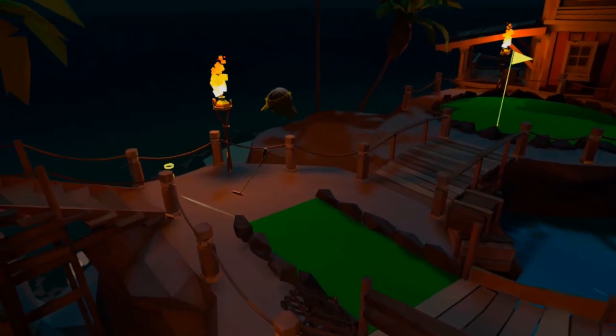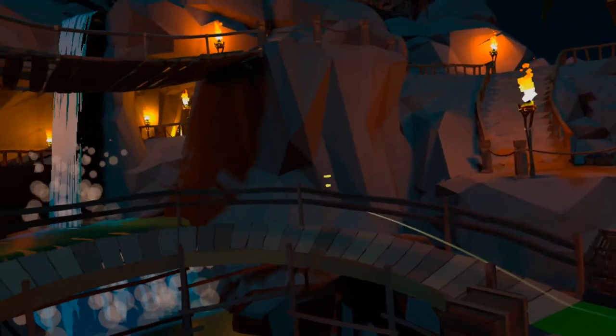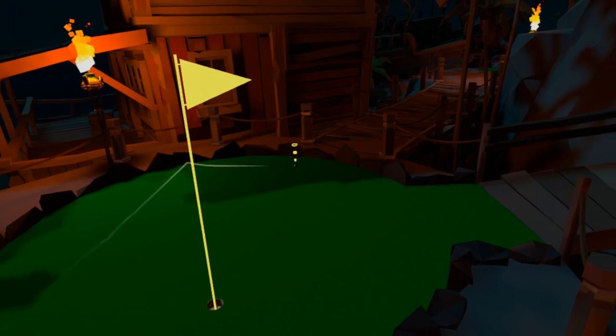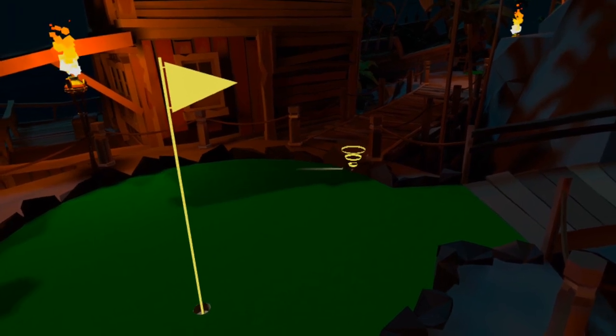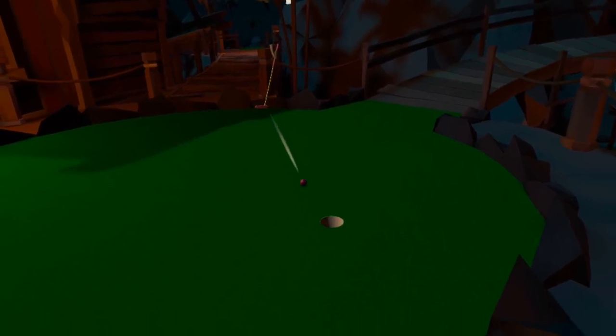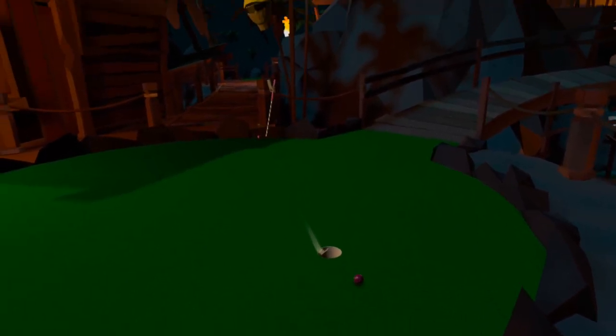An alternative route first shared by DVC 2112 is to play off the two rocks straddling the waterfall. Hitting this has a chance of landing the hole in one but is not recommended for competition — get on with this route and you'll likely be so pleased with yourself that you'll inevitably miss the second shot anyway.